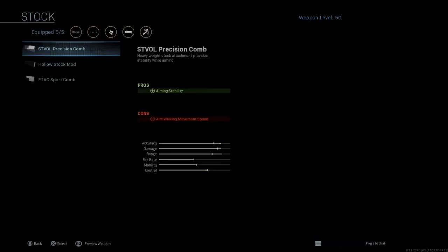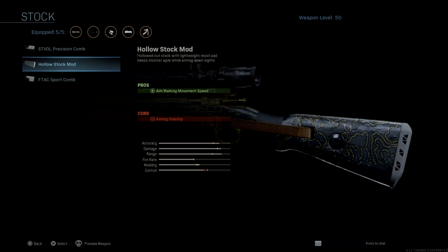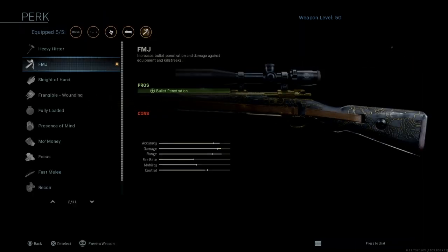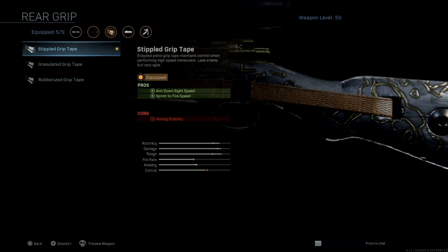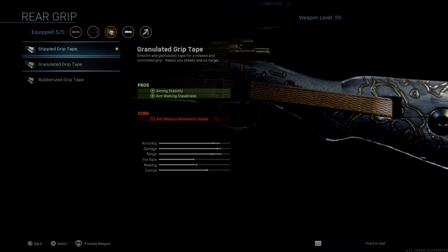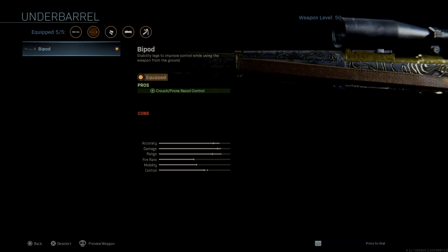This is a marksman rifle but I use it like a sniper and sometimes even like a shotgun. I don't use a stock — you could, but it gets rid of a lot of aiming stability. Instead I use FMJ for bullet penetration, then Stippled Grip Tape for mobility, and the Bipod for buffing control. This gun already has good damage and range, so I just try to buff mobility and control as much as possible.